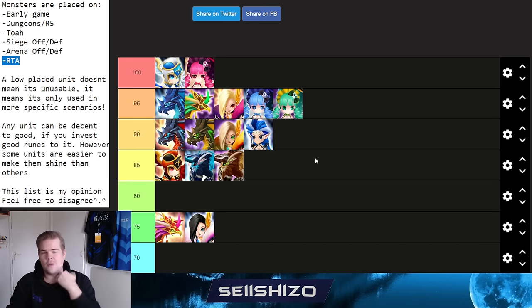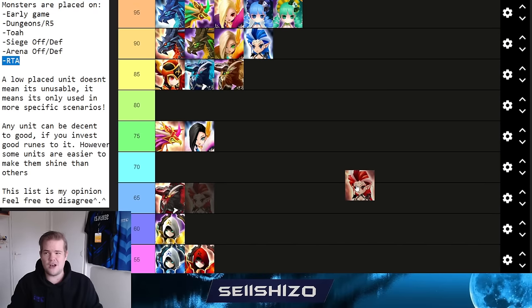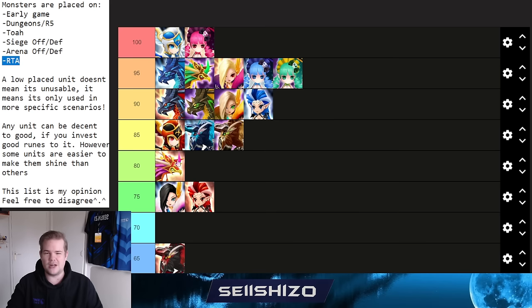Rocky gets a 75. She's used in siege offense, arena offense, and occasionally RTA. Her S2 has cycling and she has a niche anti-revive mechanic for sniping specific units in siege offense. However, she needs quite good runes to actually kill the target and make the anti-revive work, making her feel inconsistent. Build on Despair, Swift, or pure damage.